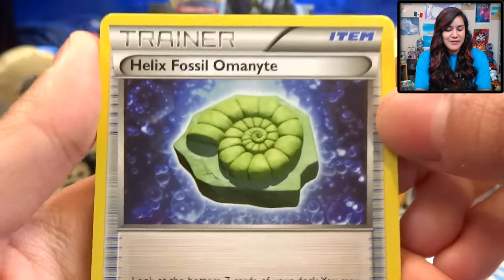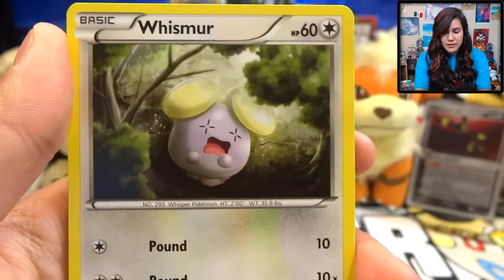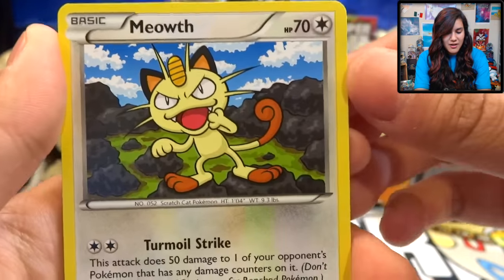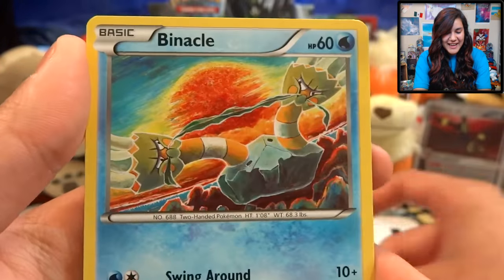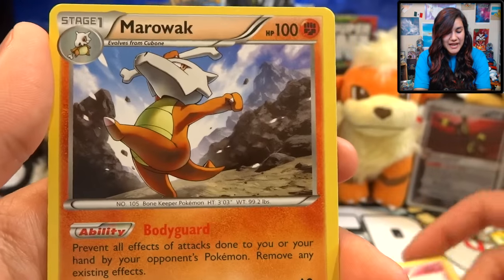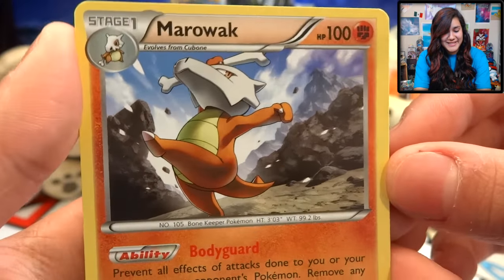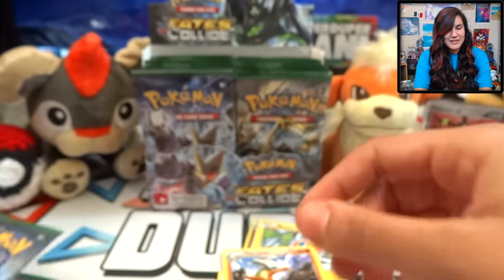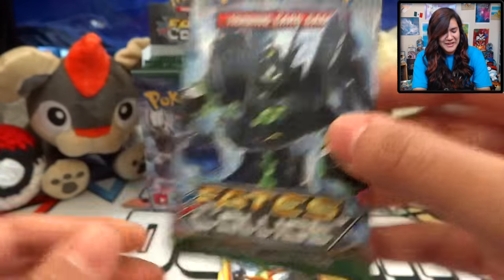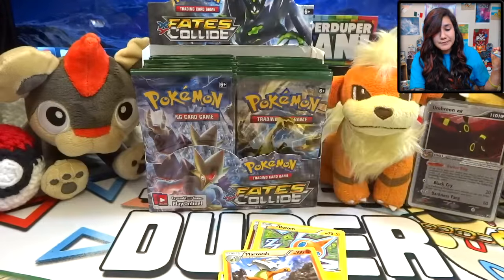I was looking through the set list before I recorded the video. We have a Helix Fossil Omanyte, Chinchino, a Strong Energy, Cottonee, Minchino to go with my Chinchino, a Whishmur. That Meowth is awesome! We also got a Binacle, a Cottonee Reverse, and a Marowak as our regular rare. He looks like a ballerina — intimidating, but also a ballerina.